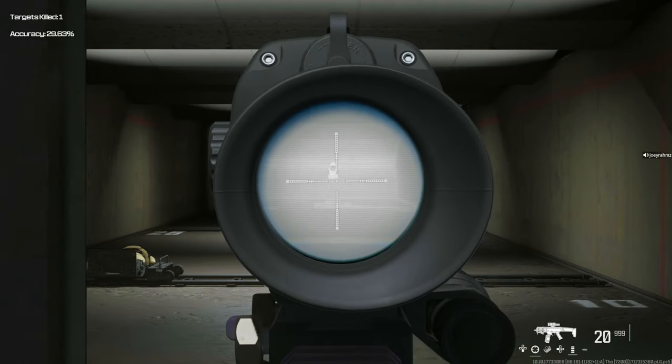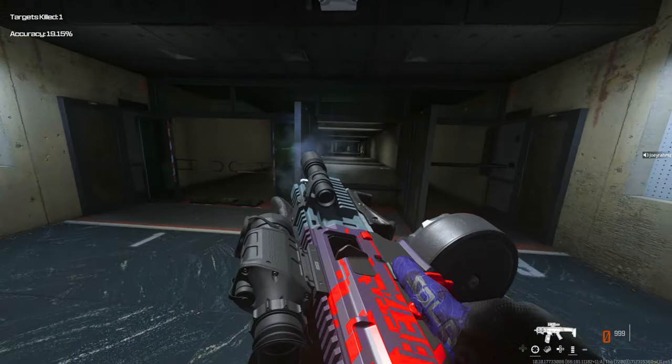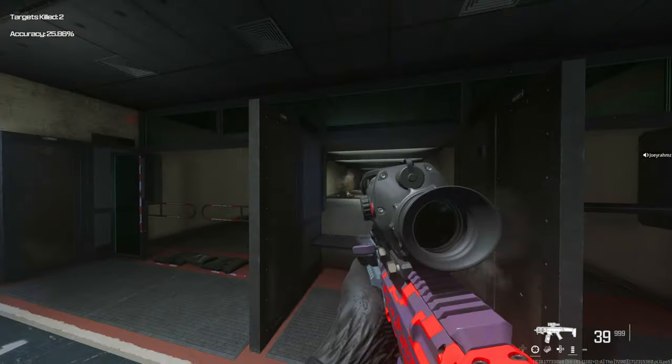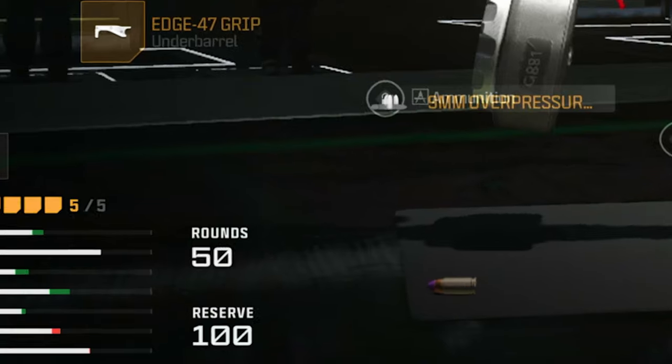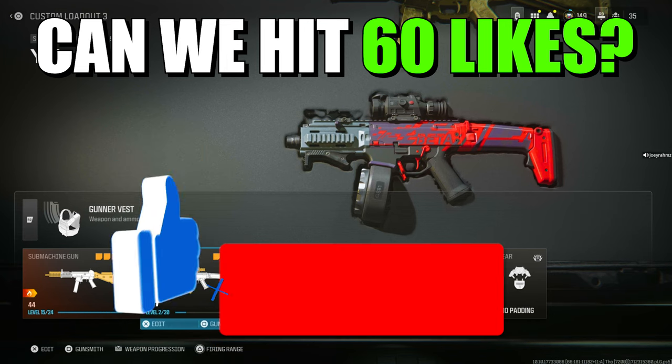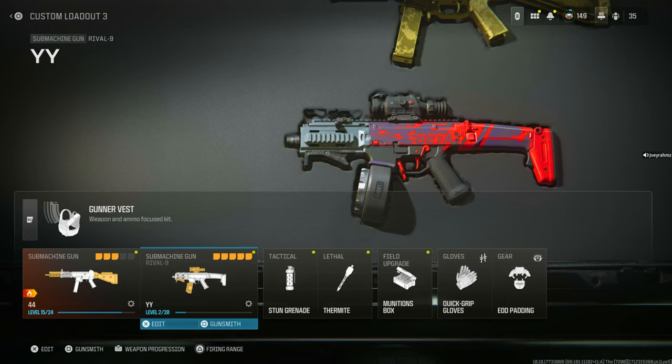You can do this with any attachments and any class — get the meta weapons set up right now without even leveling them up. As shown, it's level two on this weapon and any attachments are unlocked. Go ahead and do that for every weapon right now. Drop a like and subscribe — see you in tomorrow's video.